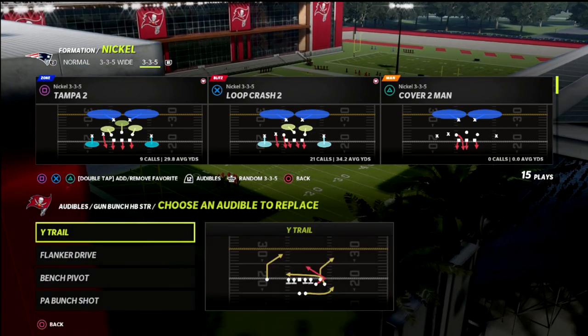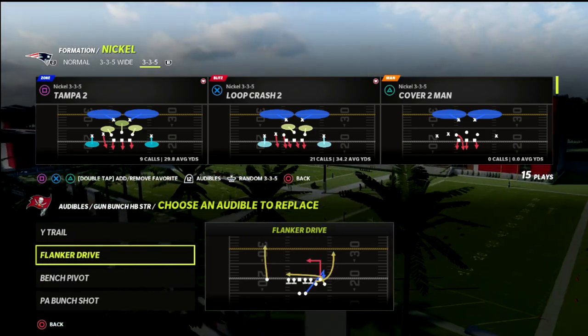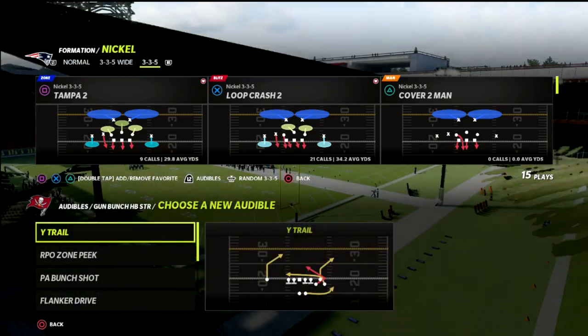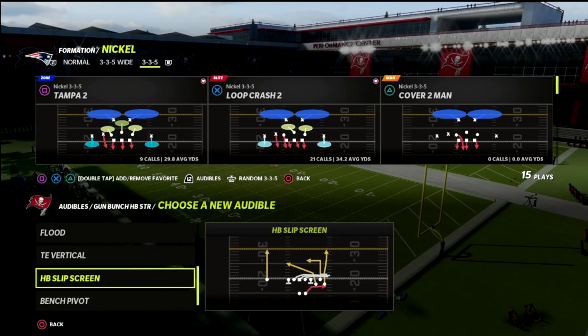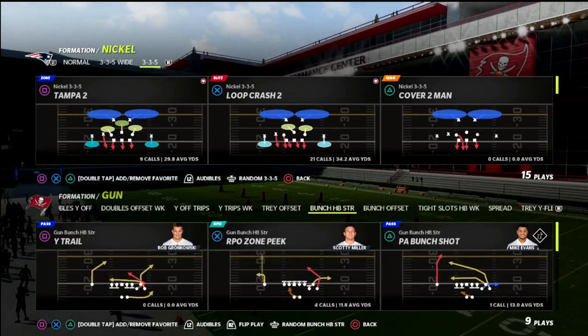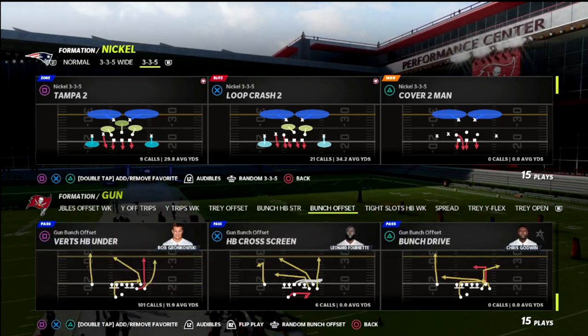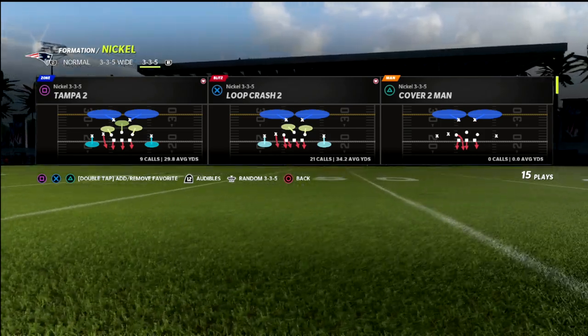What I did was I set some audibles in bunch strong. I've got the flanker drive with that tight end wheel, the bench pivot, PA bunch shot, and wide trail. For bench pivot, you could sub this out for inside zone or any of the other concepts. But primarily, we're going to be focusing on the play-action play from this formation. We want to start in bunch and then audible into bunch half-back strong.